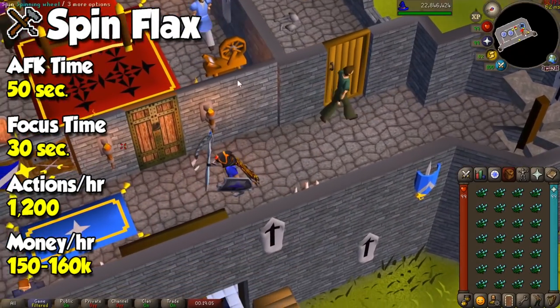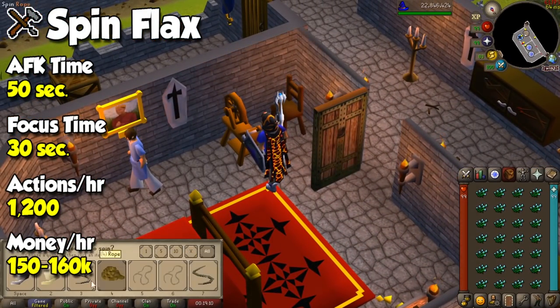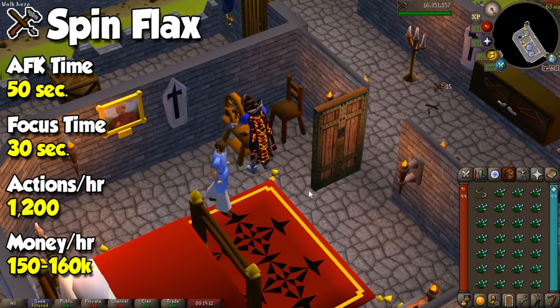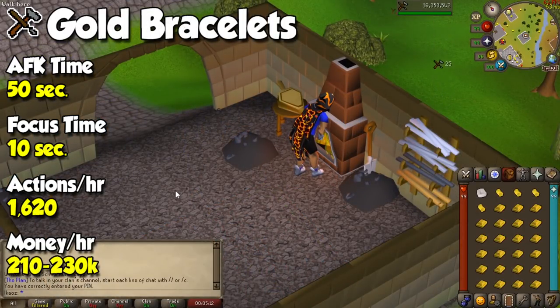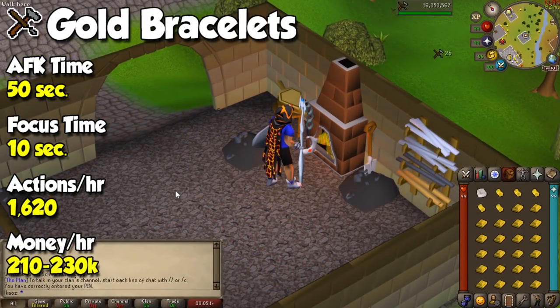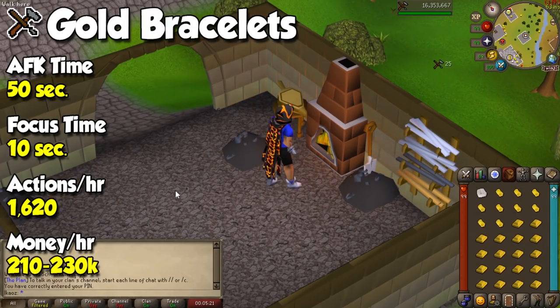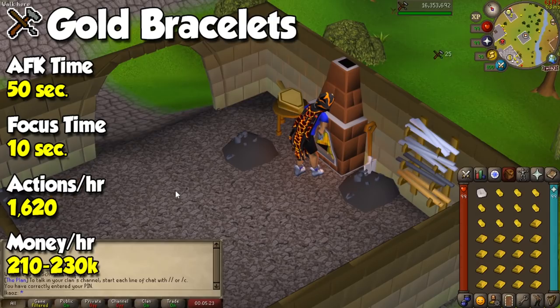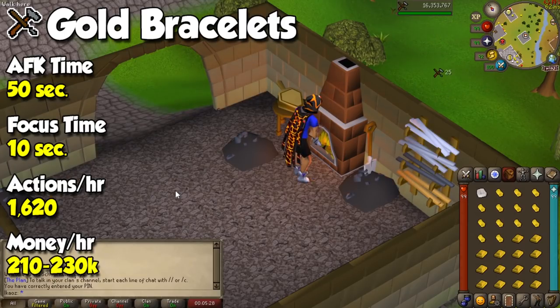For Crafting, we have two options. The first is the classic method of manually spinning flax — just grab a full inventory and turn them into bowstrings at any spinning wheel for decent profit. For the second option, you can buy gold bars and turn them into bracelets, because oddly enough those are more expensive than the bar itself. You can also turn gold and silver bars along with gems into bracelets, but you can only make 13 per inventory, making it slightly less AFK.